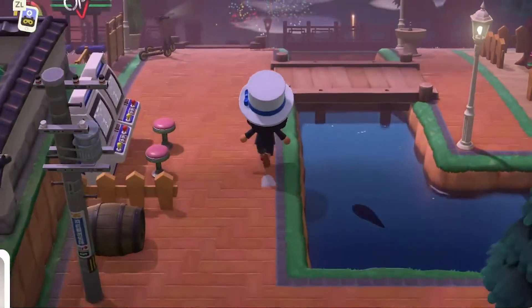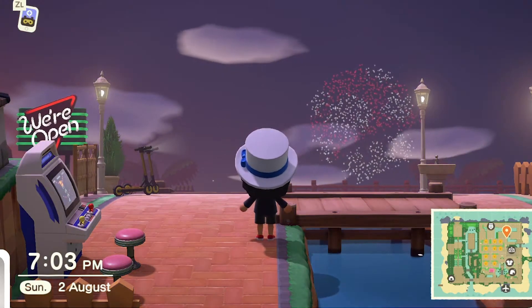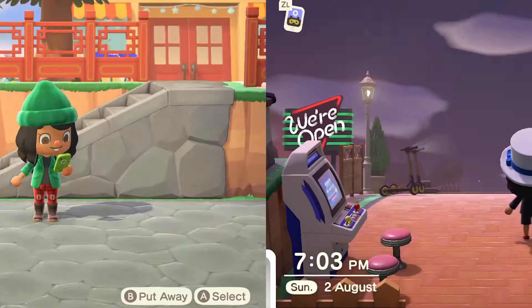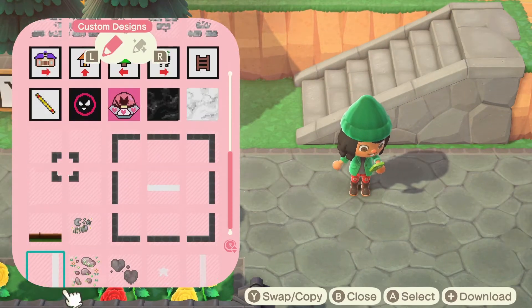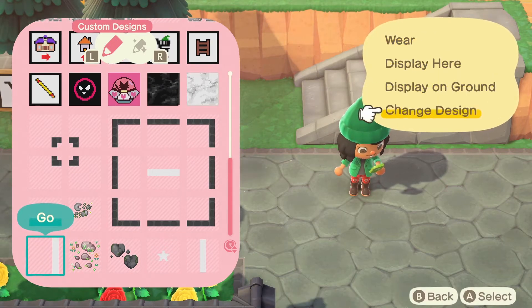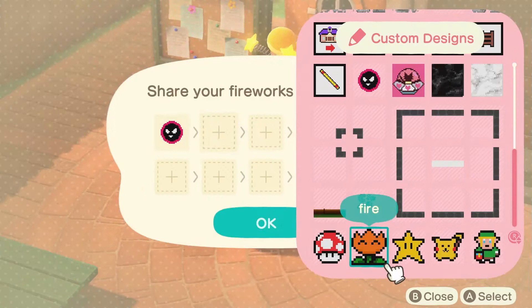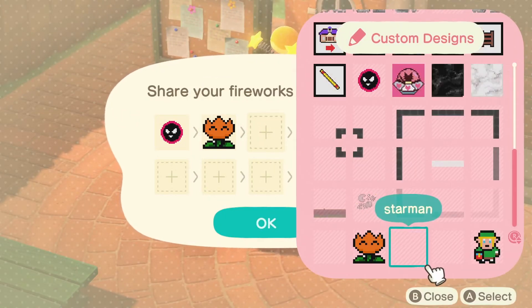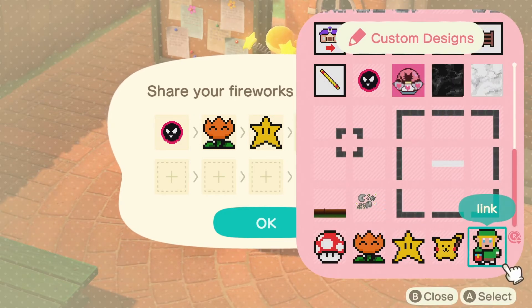So originally the plan was to fly everyone over and have one big incredible party, but an hour before showtime I remembered you can customize these fireworks — and so when you have friends around you have to go all in with the entertainment. So we whipped out the custom design app and brewed some classic Nintendo sprites very last minute, and with these the best approach is to use a 2x2 brush and then bring up one of those classic 8-bit sprites. As long as your sprite design is 16x16 pixels it should fit into the Animal Crossing editor just perfectly.